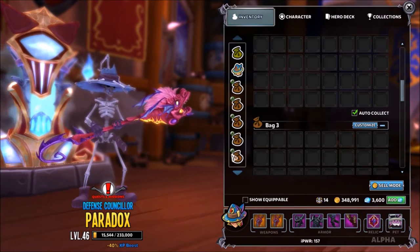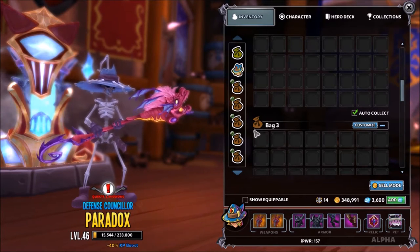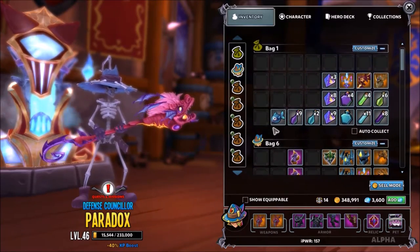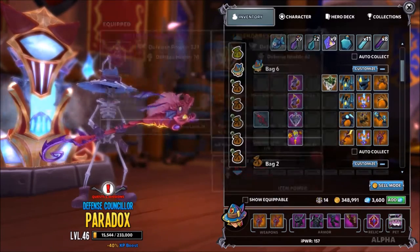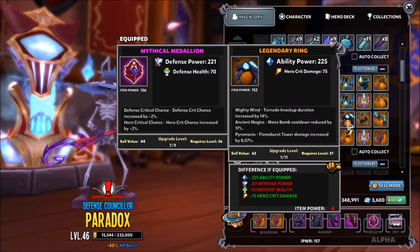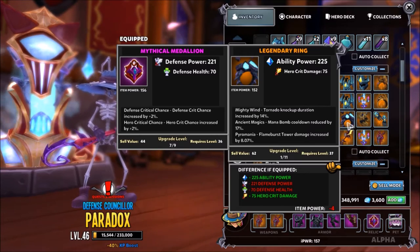I played for a while with only two or three bags and I was perfectly fine. I just had to sell in between waves or move around some of this stuff. I saved a bunch of legendaries because I didn't know what to do with them. Now that I'm almost high level, I realize that you loot legendaries all the time. So if there are legendaries that don't have the exact stats and abilities that you want, you just sell them and move on.